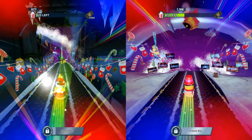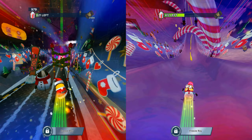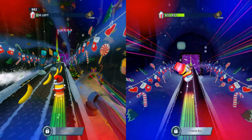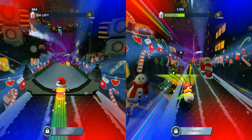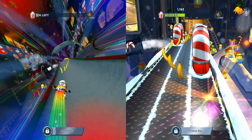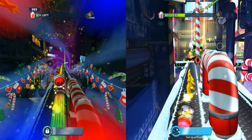On the left side, Santa Minion has the Freeze Ray bonus and power-up which lasts 14 seconds. On the right side, Snowman has the same Freeze Ray bonus and power-up but it only lasts 8 seconds. This is a really great comparison.